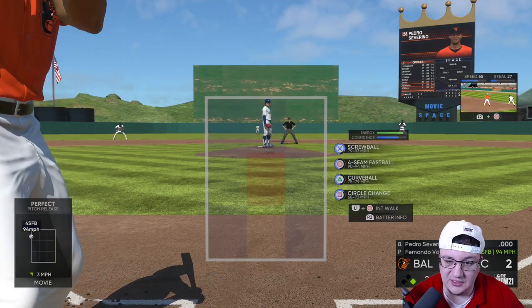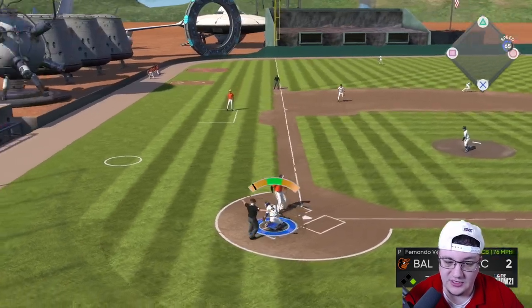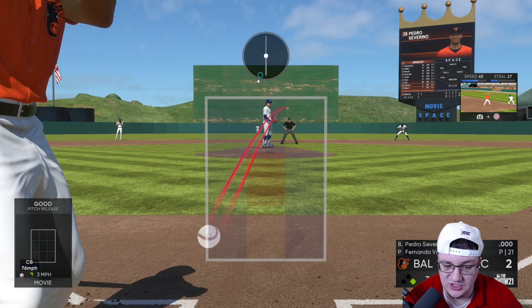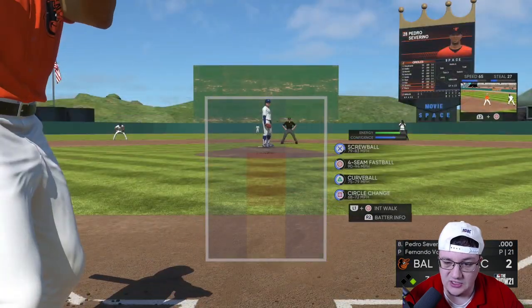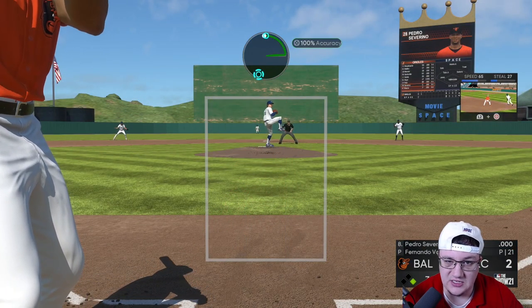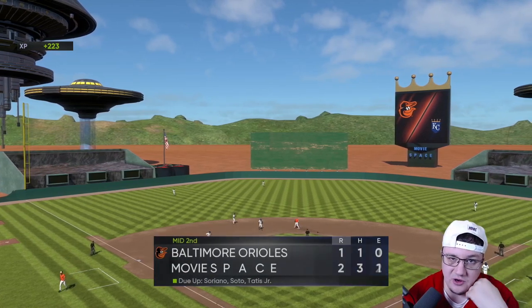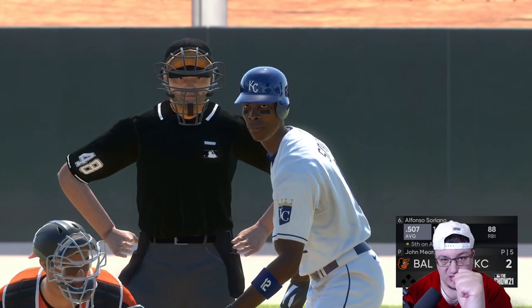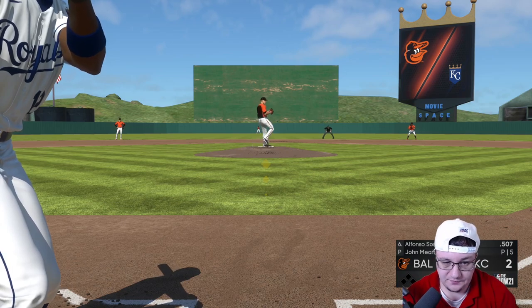The curveball, if you're going to use it, just spot it below the zone — you don't need to try to dot with it. You're trying to dot with the screwball and the circle change. If you're going to use the fastball at all, maybe use it to a lefty on the inside. Fernando is really easy to throw with because that screwball motion is very easy to execute and hit 100 percent over and over again. For the circle change, when it starts in the middle, just start up and go up and around — that's really the key — and you'll be dominant.